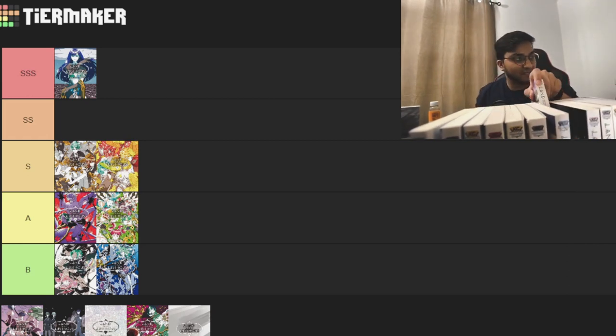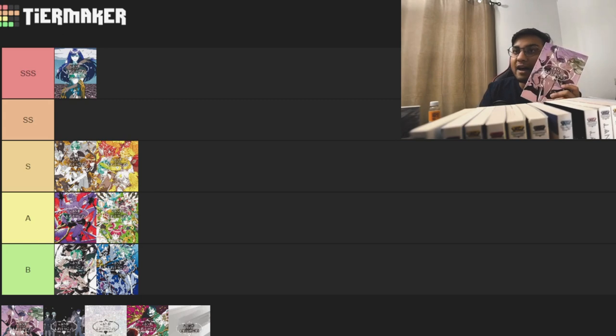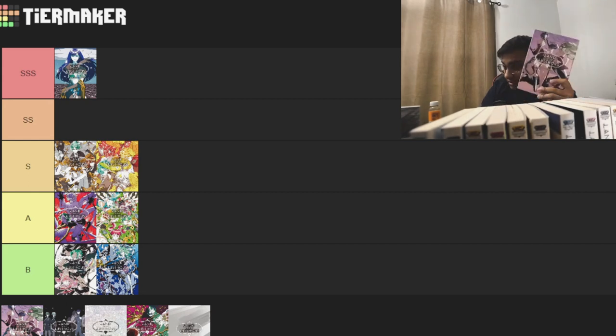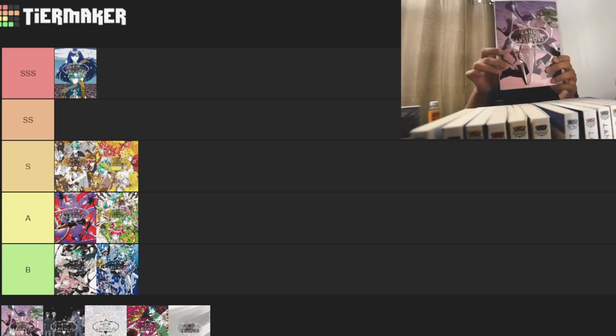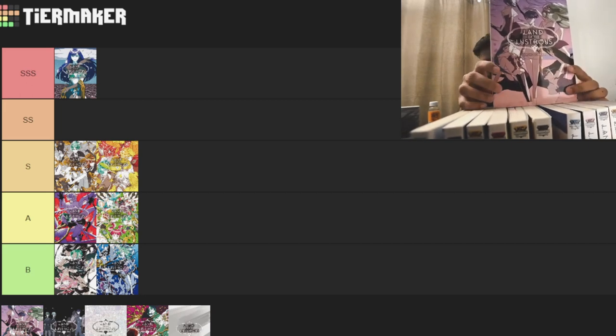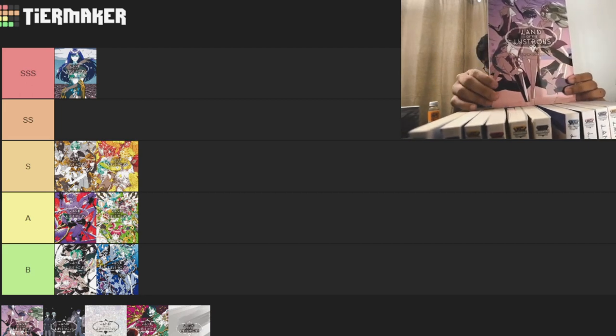Volume 8 — I had to pick up this volume to look at the colors because they really pop in the physical versus the picture we have in the tier list. We got Phosphorus in a power pose and all these gems that they're trying to take up.